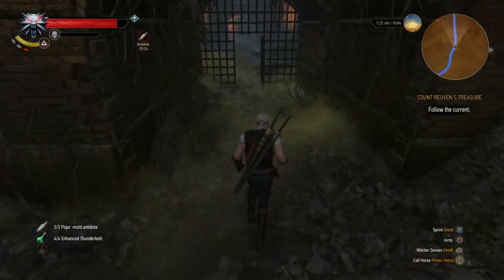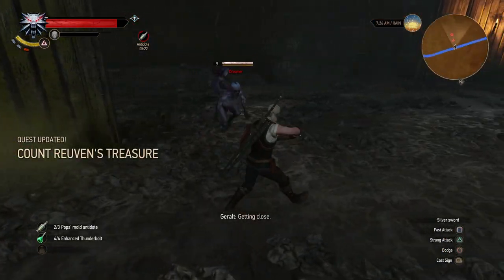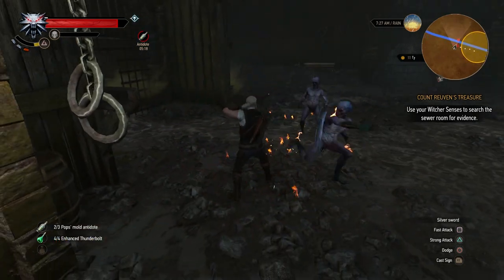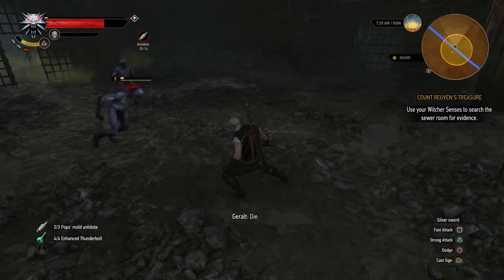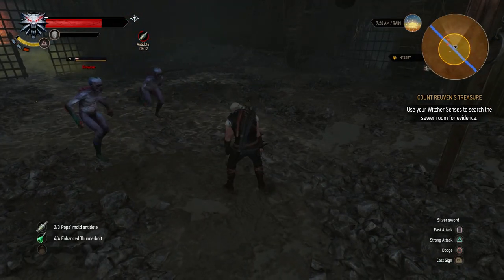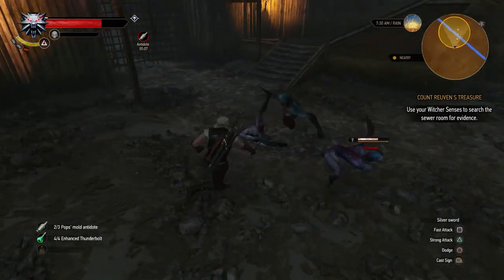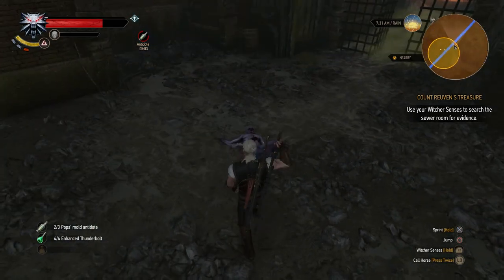So we're going to follow the currents. It's on the map - pretty easy to follow, just a blue line. Got something strange going on in here. I stabbed him and he went in half - that's like the Kill Bill one-inch punch type thing, exploding his body.